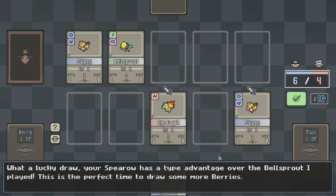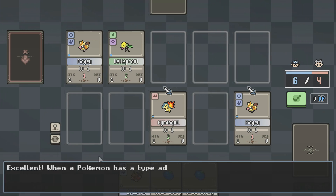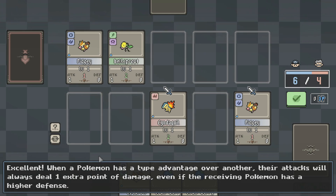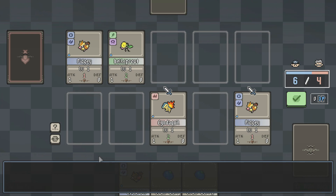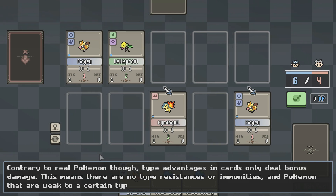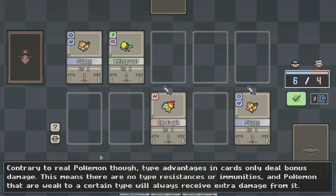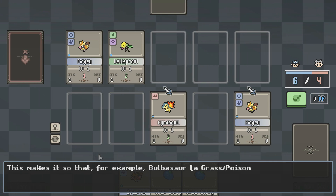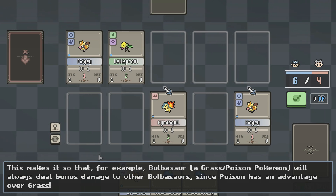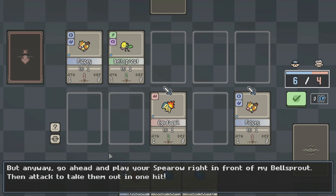Contrary to real Pokemon, type advantages in cards only deal bonus damage. This means there are no type resistances or immunities, and Pokemon that are weak to a certain type will always receive extra damage. This makes it so that, for example, Bulbasaur — a Grass/Poison Pokemon — will always deal bonus damage to other Bulbasaur since Poison has an advantage over Grass. Anyway, go ahead and play your Spearow right in front of the Bellsprout, then attack to take them out in one hit.